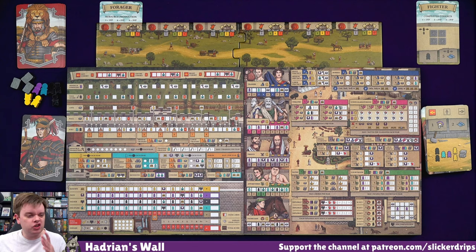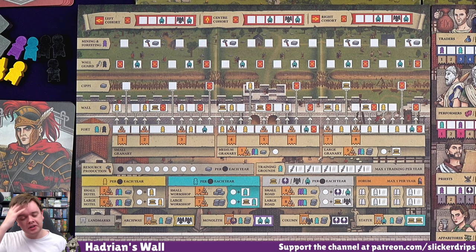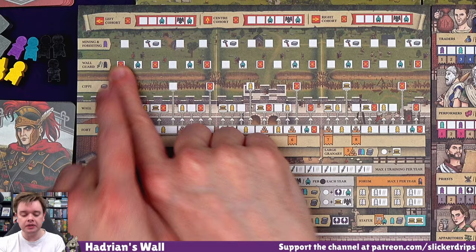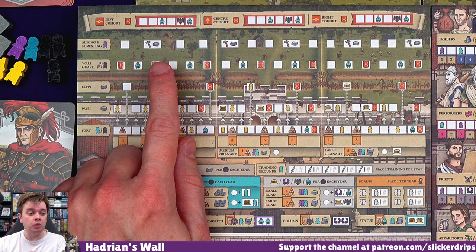Just kind of skimming over some of the things - we can go for mining and foresting. Only the servants can go there. They will give us resources, but also resource production. So that's maybe a track I want to focus on, to try and get some more of them helping me out.